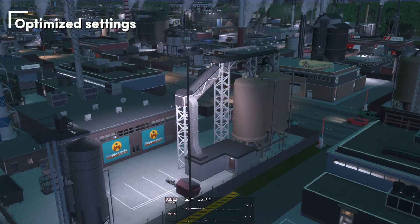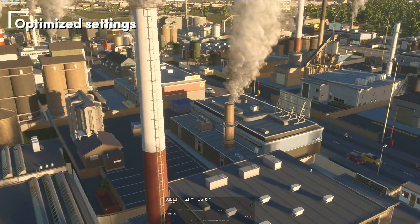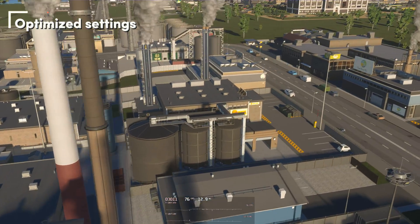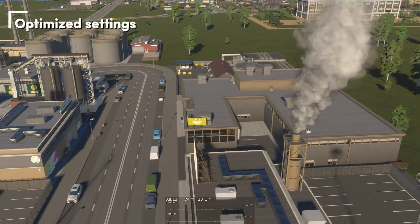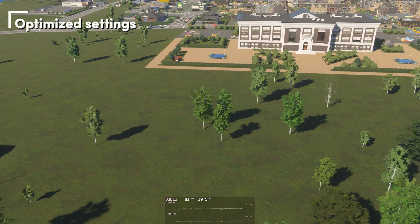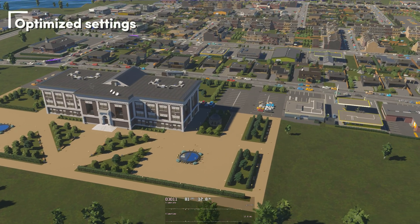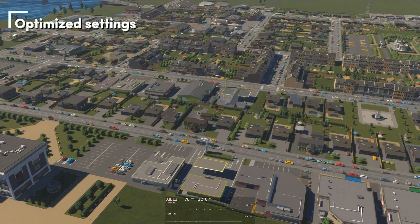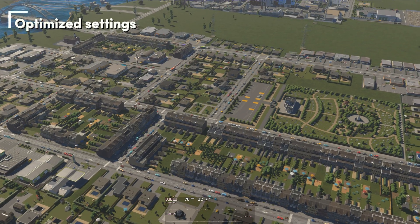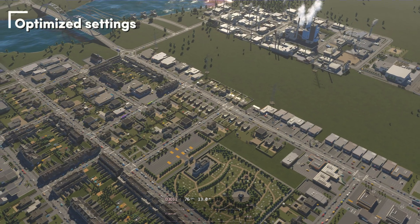I haven't built a city yet — just a tiny town according to Cities Skylines — but this tiny town runs and looks great in 4K. Zoomed all the way in we are below 60 fps, but zoomed out we are somewhere in the 70s fps. I think you'll play a game like this zoomed out most of the time because doing all the city building while zoomed in is difficult. This footage is of my optimized settings running the game.